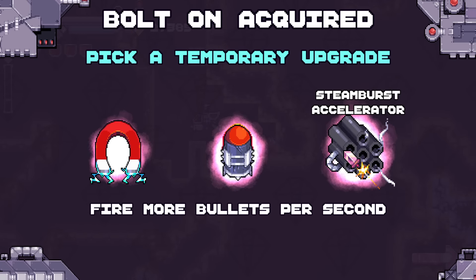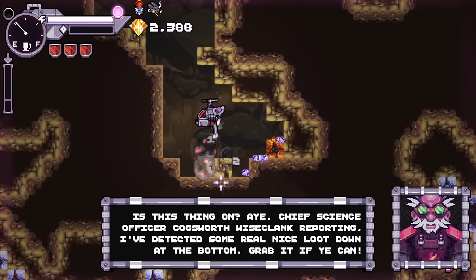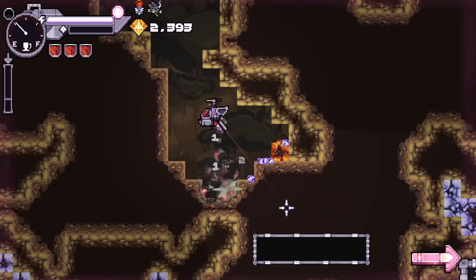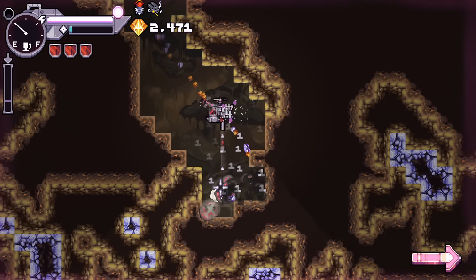More damage! More bullets per second! Chief Science Officer Cogsworth-Wise-Clank reporting. Detected some real nice loot down at the bottom. Grab it if you can. It's like half Australian.